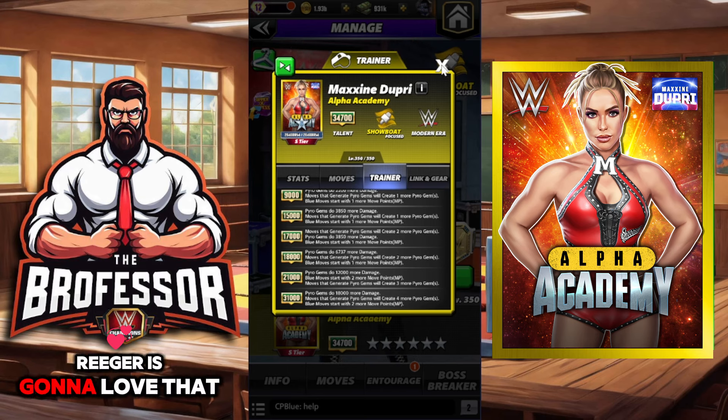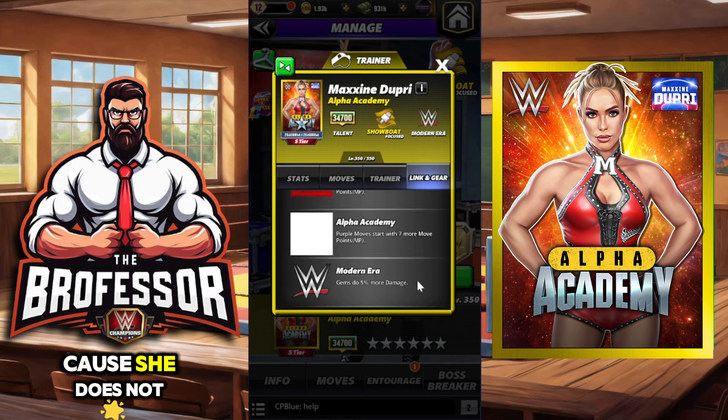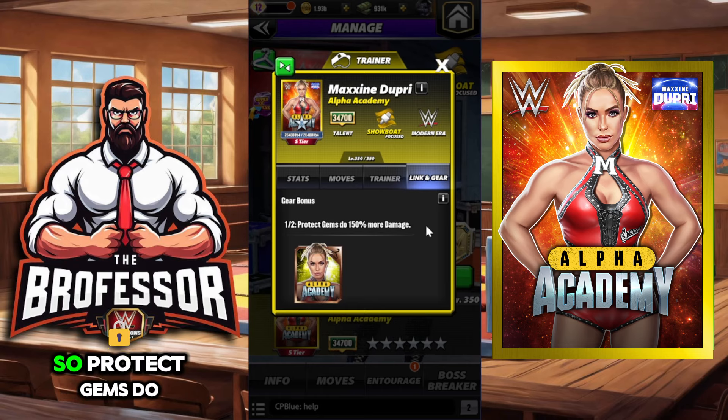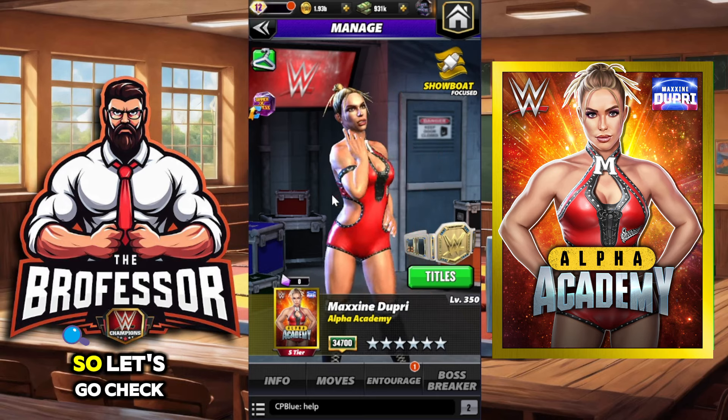Rigor is going to love that training ability. She does have gear — she has an Alpha Academy link — but it doesn't do anything for her because she does not have any purple moves. She will have a gear I don't have yet, so protect gems do 150 more damage, but that'll be for another day.